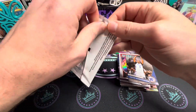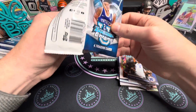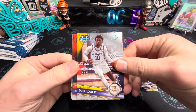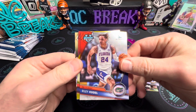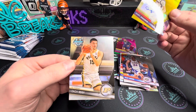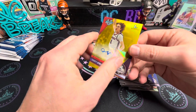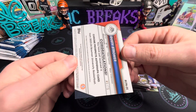Last pack. I don't remember what the price was on these because I bought other items along with them — I would assume they're around $25 a piece, could be wrong. But oh — we hit an auto! Dusty Stromer, and Zach Edey from Purdue there. We hit a numbered auto to 75.